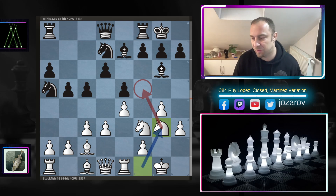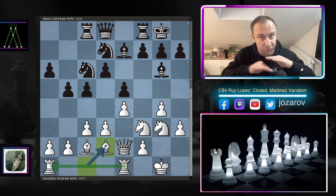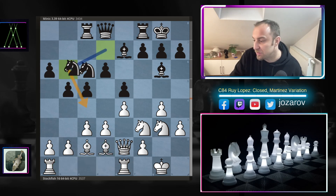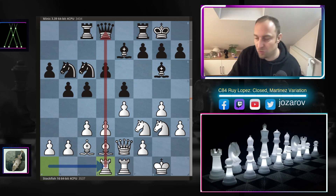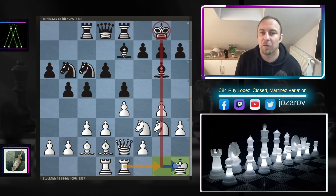Stockfish simply wants to occupy the weak f5 square. From this point strategically White has more space and progressive ideas on the kingside, while Black should search for opportunities on the queenside. We have knight to c6 by Minic, queen to e2, rook to c8, bishop to d2 finishing development and connecting both rooks on the first rank — very solid play by both engines. Knight to b6 controlling the c4 square, rook to d1 hitting the queen indirectly.